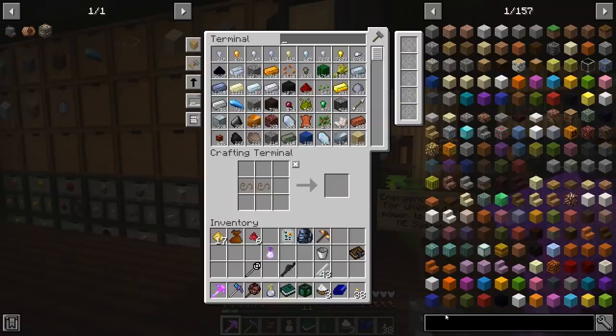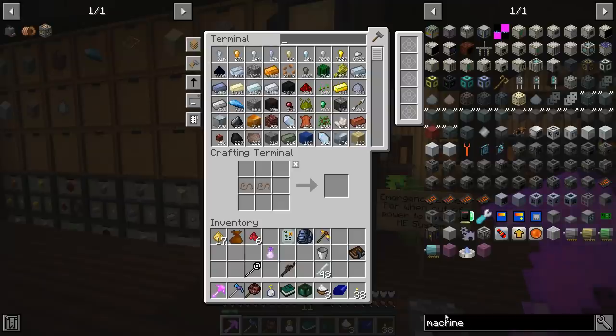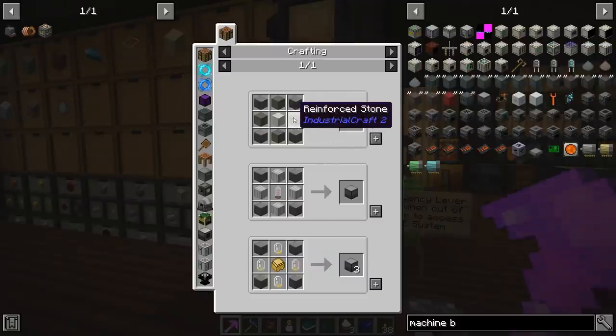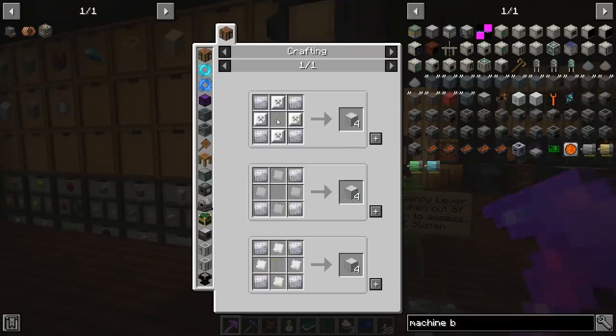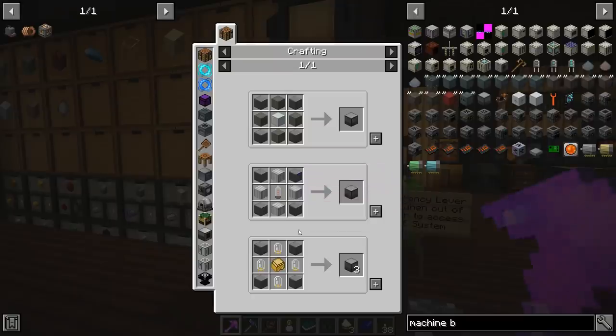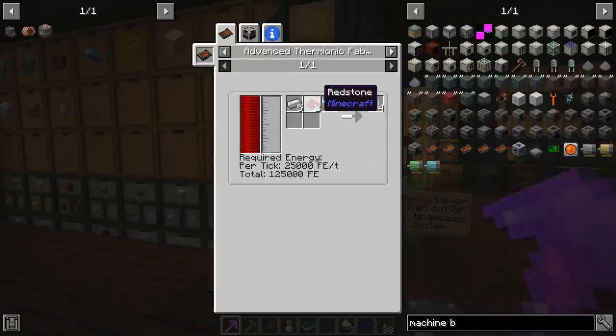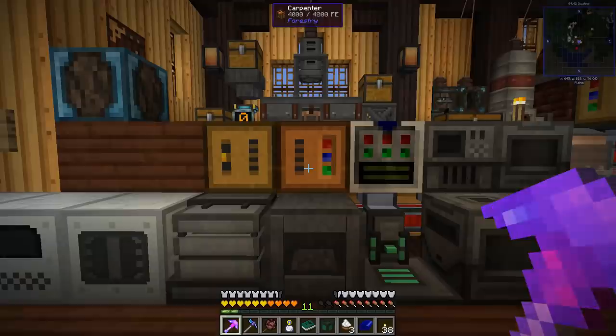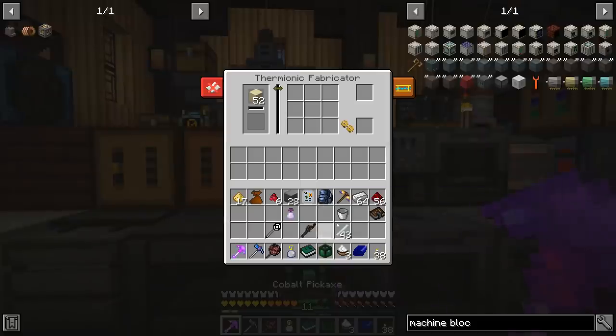We need a machine block from Extra Utilities. There are three options — one requires reinforced stone and machine casing from IndustrialCraft, which looks like the worst one. Actually wait, we want the thermionic fabricator, not the carpenter. I know what I'm doing here — I'm an expert.